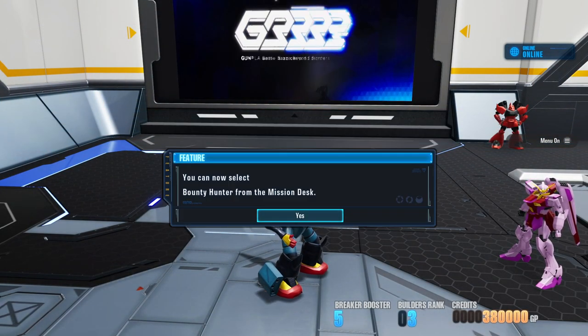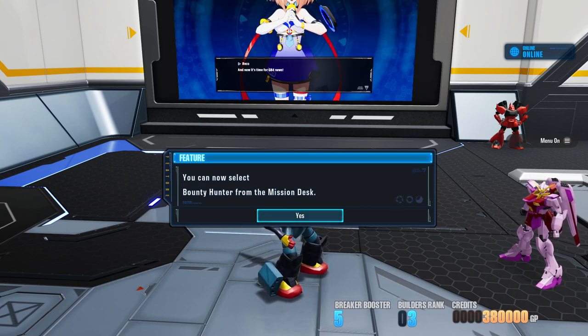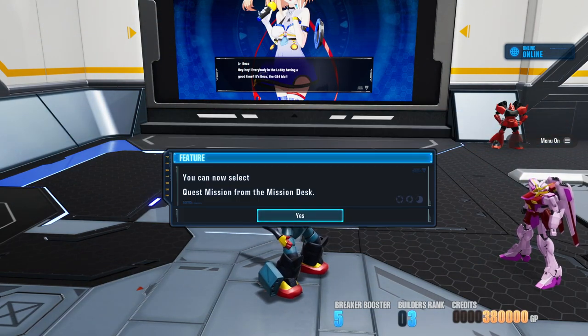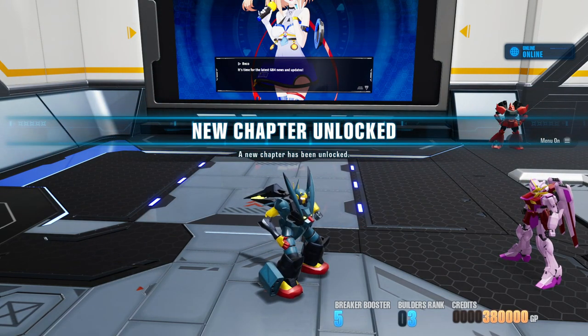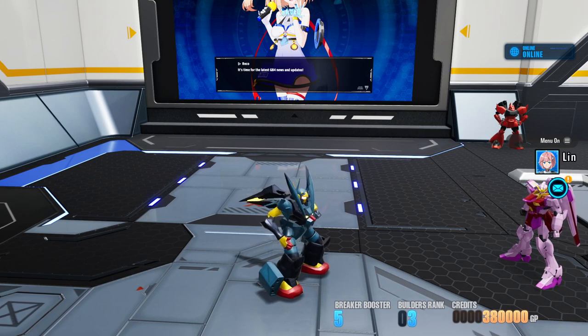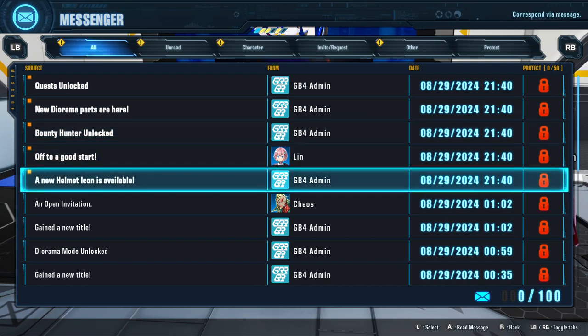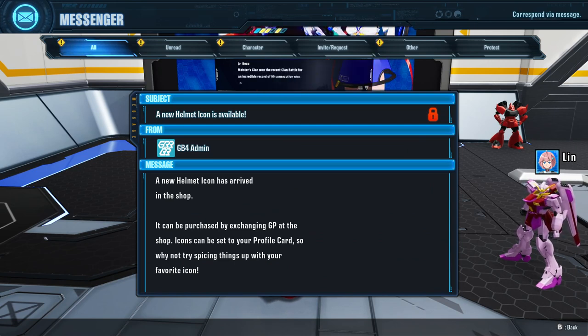New feature unlocked — you can now select Bounty Hunter from the mission desk. I enjoy bounty hunting. New feature unlocked — you can now select Quest Mission from the mission desk. New chapter unlocked. Message from Lynn and from the admins: a new helmet icon is available in the shop. It may be purchased by exchanging GP, and icons can be set to your profile card.